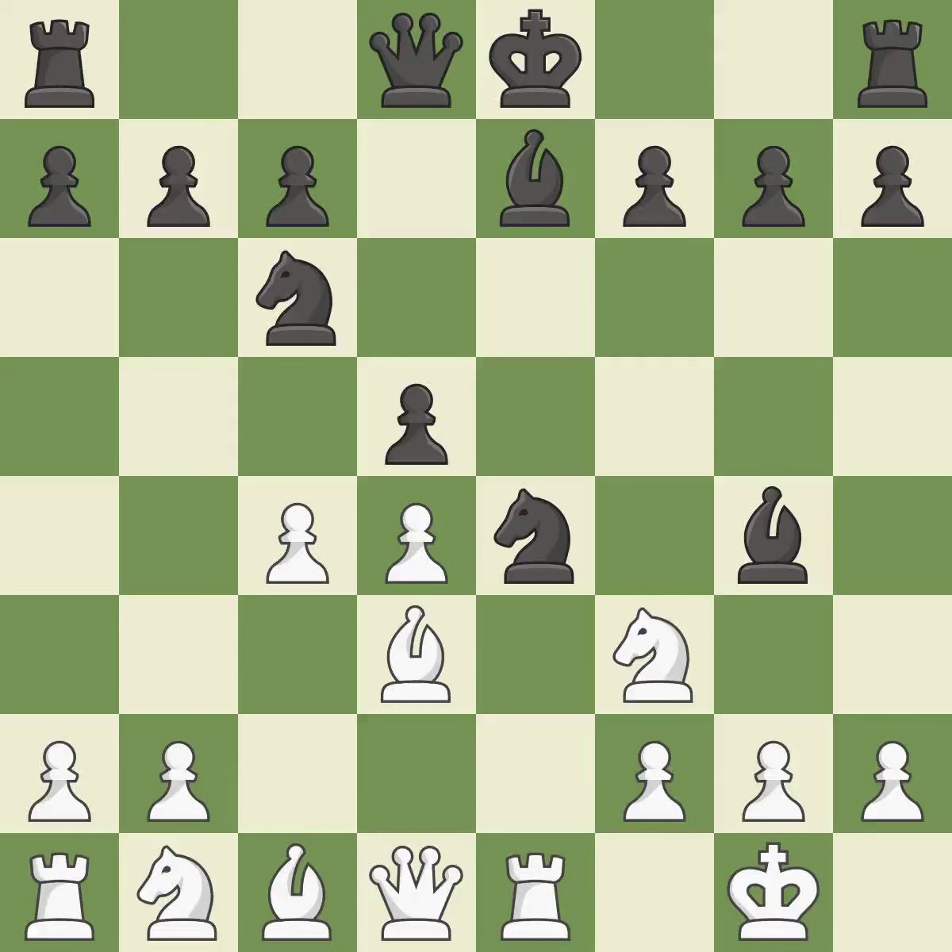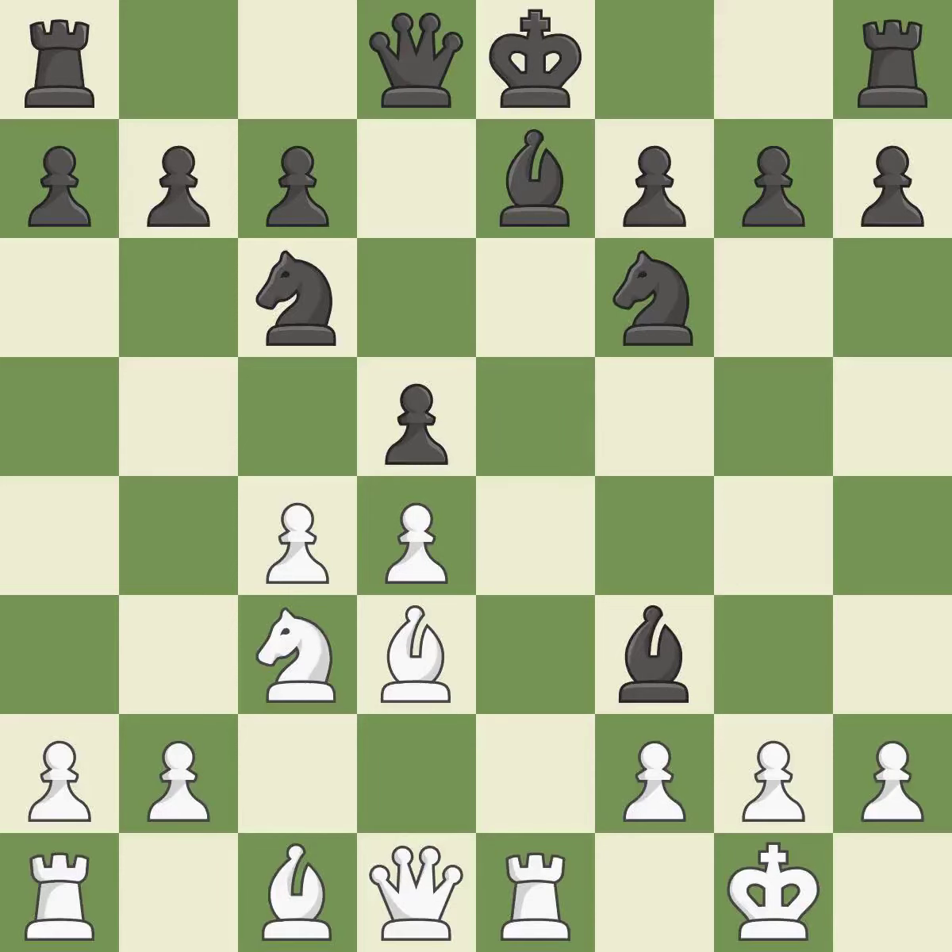C4 gains space in the center, attacks the defender of the e4 knight, and prepares to develop the knight behind the c pawn. It is best. This moves the knight to safety and threatens to win a pawn. A knight moves out of its beginning square and into the action — it is the final book move. This secures a pawn. It is ideal.